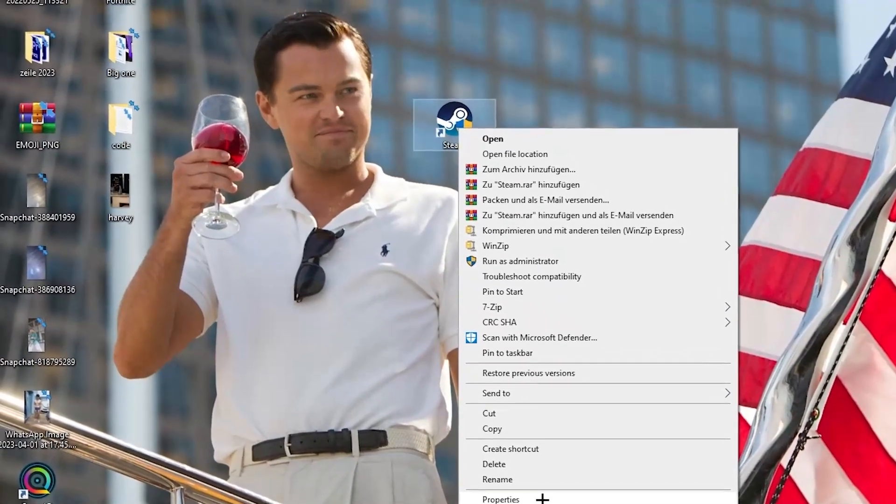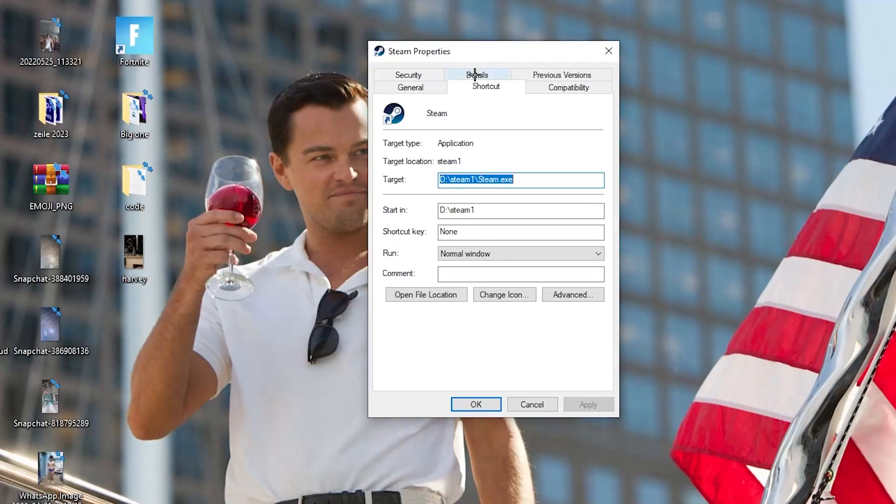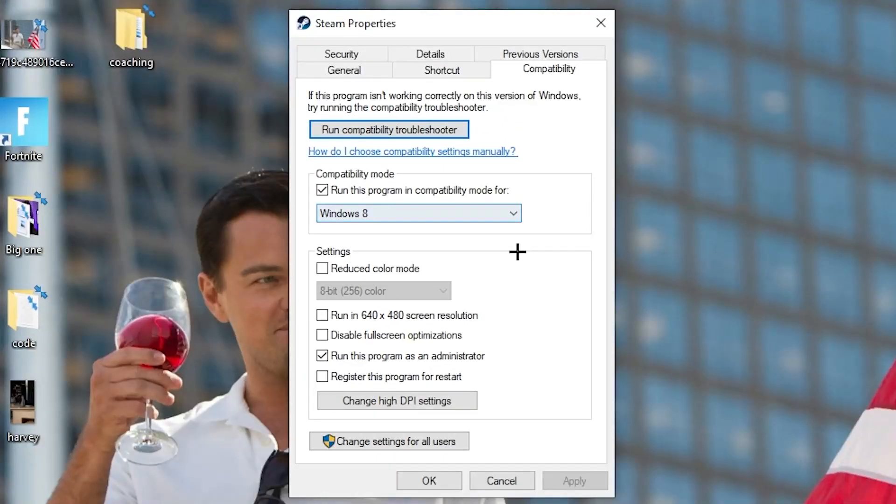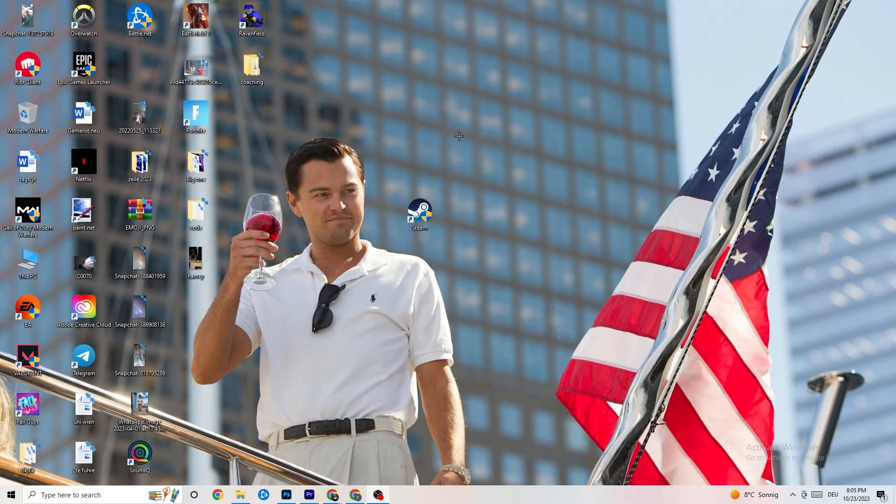If that doesn't work, right-click the launcher shortcut again and go down to 'Properties' at the very bottom. Click it, and navigate to the 'Compatibility' tab. Copy these settings: enable 'Run this program in compatibility mode for' and select your latest Windows version. Disable 'Reduce color mode,' disable 'Run in 640x480 screen resolution,' disable 'Full screen optimizations,' and enable 'Run this program as an administrator.' Hit Apply and OK, then restart your PC.